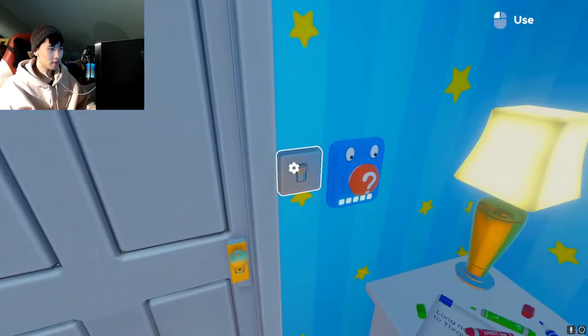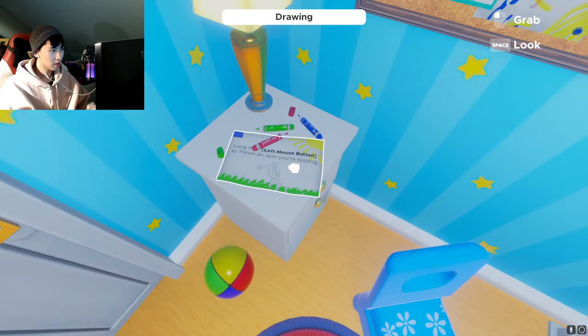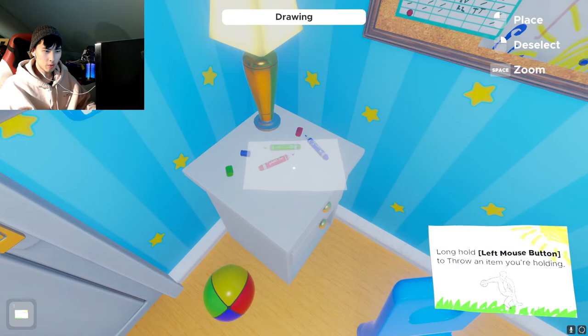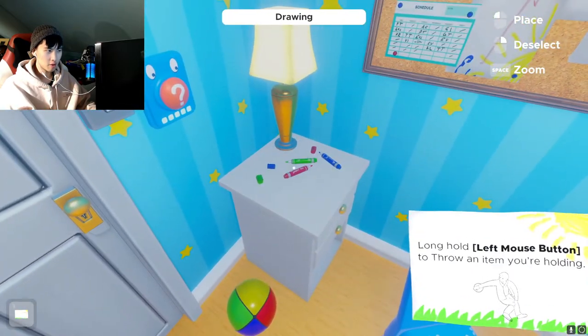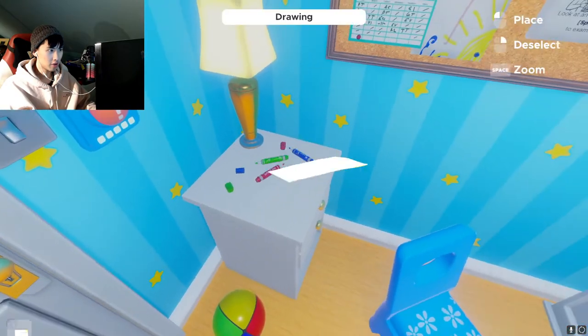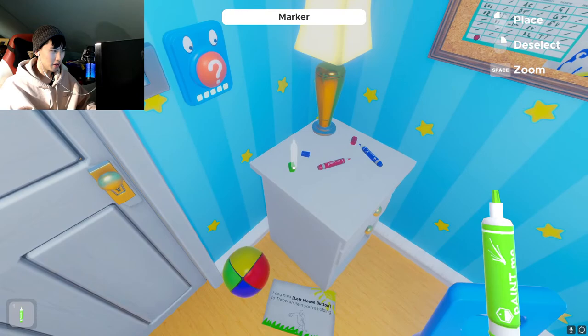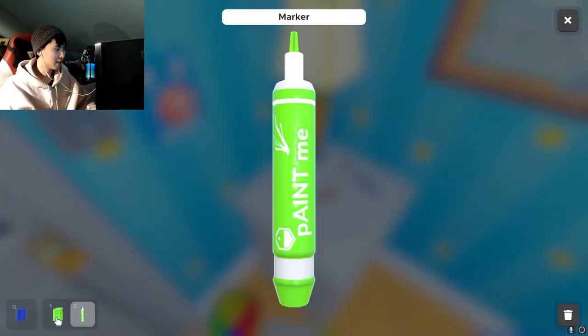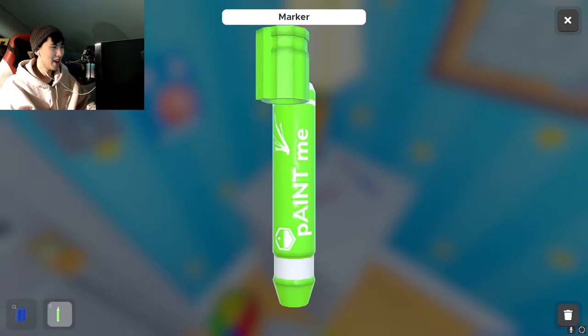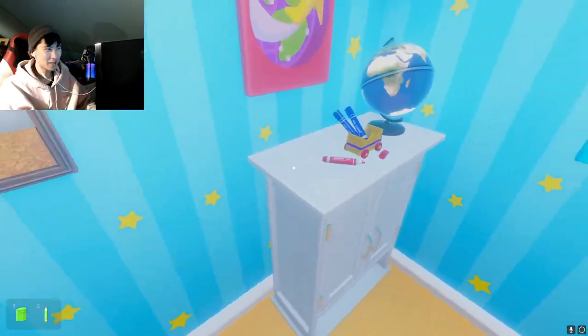All right, that turns off the light — this is probably a help button. Long hold and left mouse button to throw an item you're holding. Interesting — can I put the markers back on their felt tip? It bothers me to just leave them there. Okay, I guess we can't.